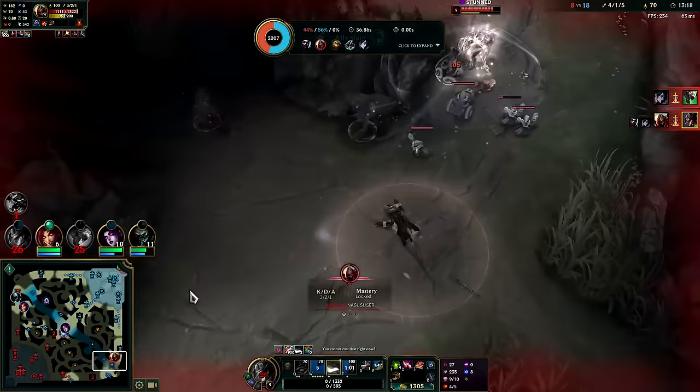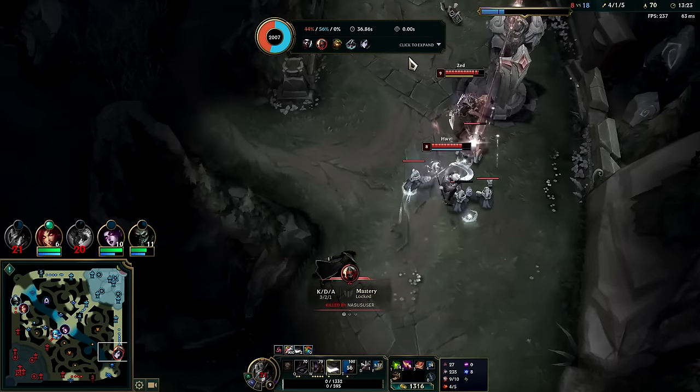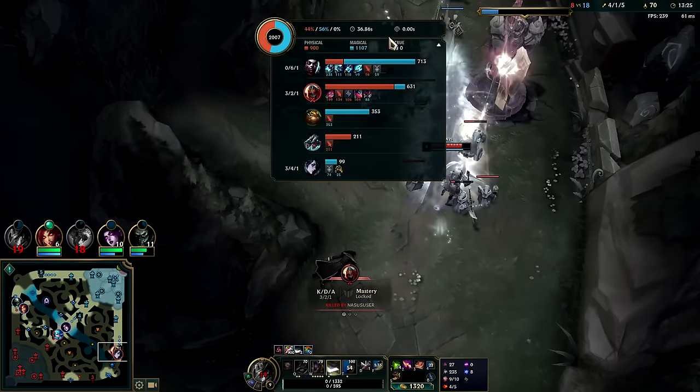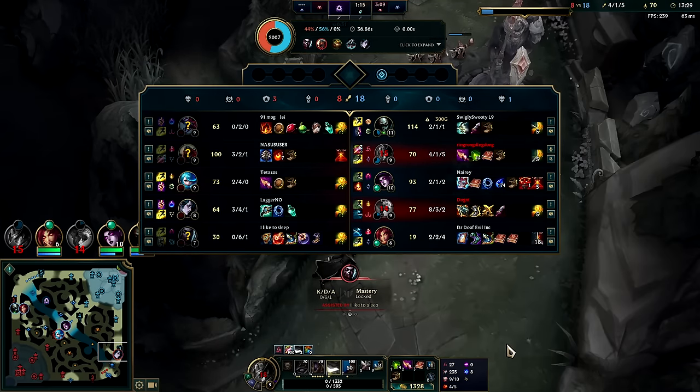We get a stun card at least — that sucks though. Twitch wasn't able to kill either one of them. Zed focused me, Echo R'd me, my 8-kill Twitch couldn't kill anybody. My goodness — he must have already been low on health, it's the only way.